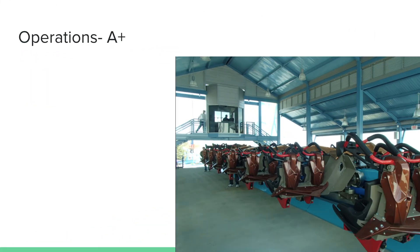Operations — this is Cedar Point's great thing about them. Their operations are amazing — A+ in my opinion. Gatekeeper runs three trains all the time and they literally dispatch trains in about 20 seconds, making everyone go super fast into their seats. It's a great system. Some coasters like Gemini or Blue Streak could have slower operations, but overall the operations were great. Top Thrill Dragster ran six trains, which is crazy.